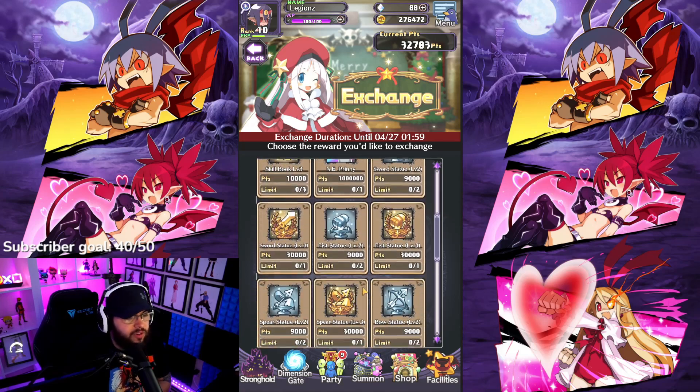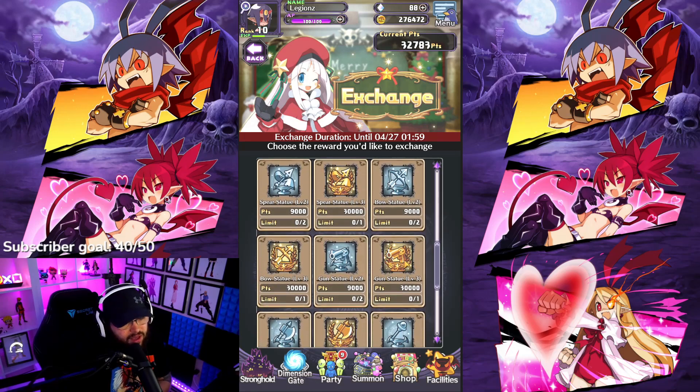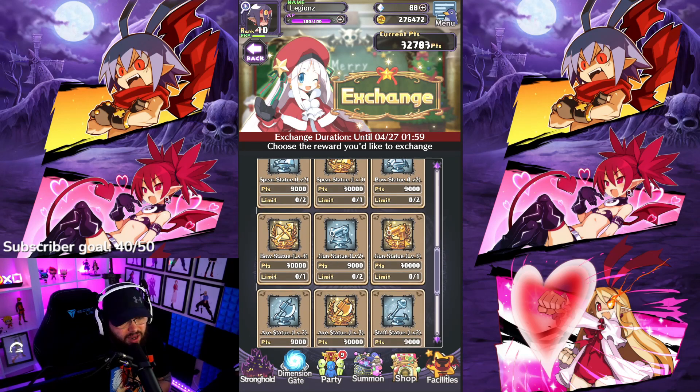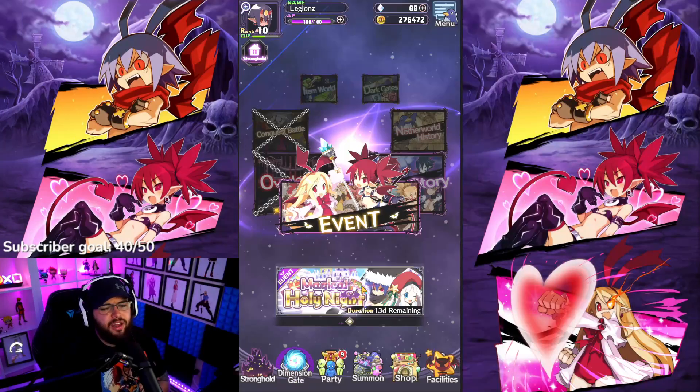I would definitely get the skill books from the event shop, but the fist statues and spear statues only give about 100 XP — they're not worth the 30,000 points each. If you're spending AP and salmon potions on that grind, I don't think it's worth it. In item world, when you're farming innocence on auto-repeat, you're also getting weapon mastery passively. Just equip the weapon you want to level and let item world auto-level it for you — much more efficient.